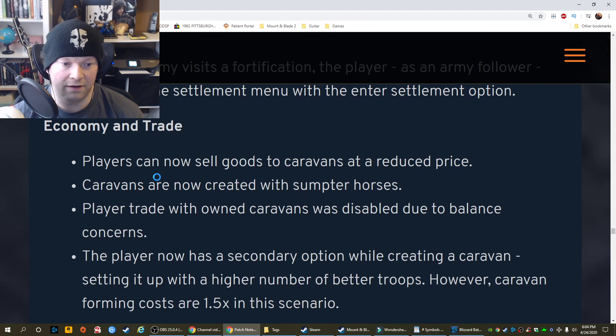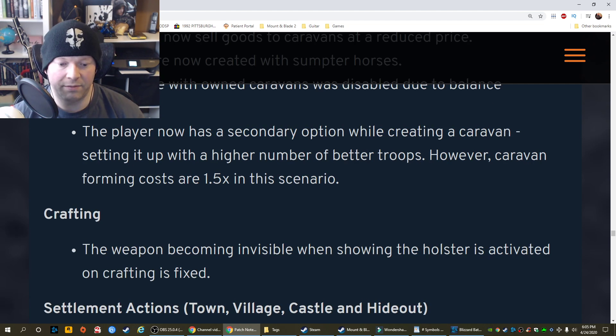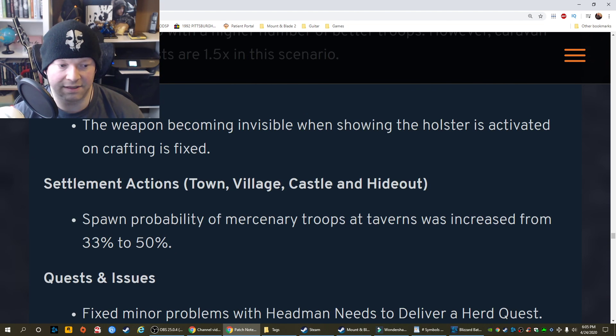Economy and Trade: Players can now sell goods to caravans at a reduced price. Caravans are now created with sumpter horses. Player trade with owned caravans was disabled due to balance concerns. The player now has a secondary option while creating a caravan — setting up with a higher number of better troops, however caravan formation costs are one and a half times in this scenario. Crafting: The weapon becomes invisible when showing the holster is activated on crafting is fixed.